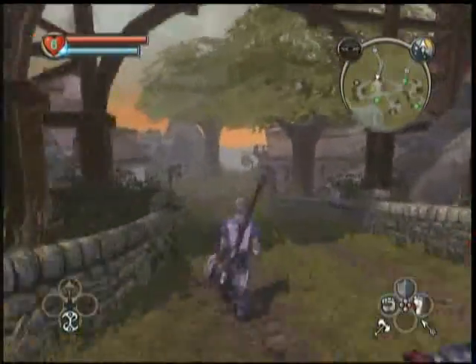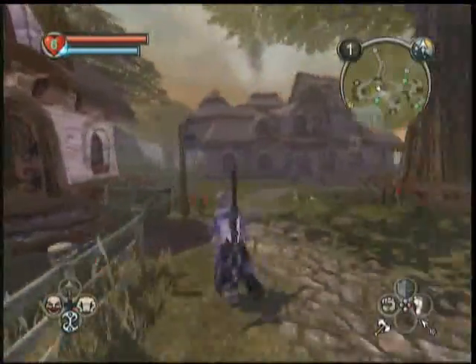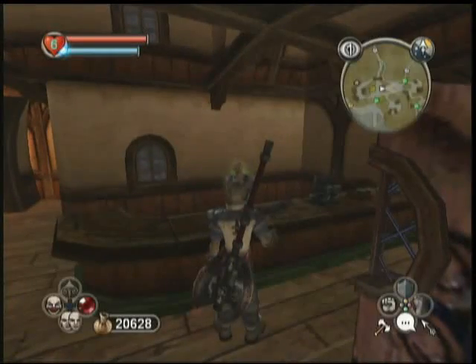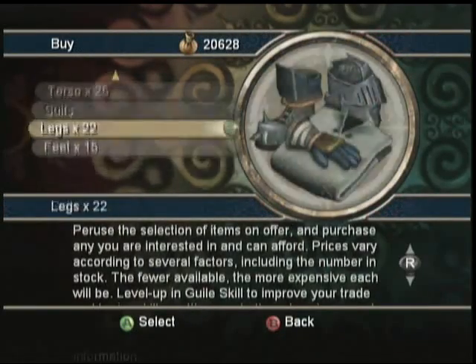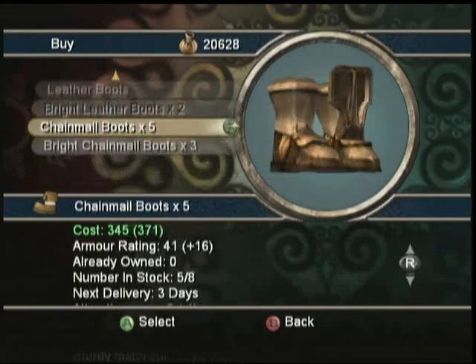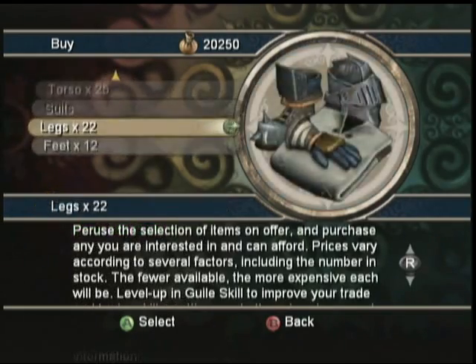I've been getting a pretty good chunk of money from all the fighting and quests and whatnot, so I think I have enough to go ahead and buy the Bright Chainmail — a new armor upgrade. Let's go ahead and start working on that. The Bright Chainmail has five pieces to it.